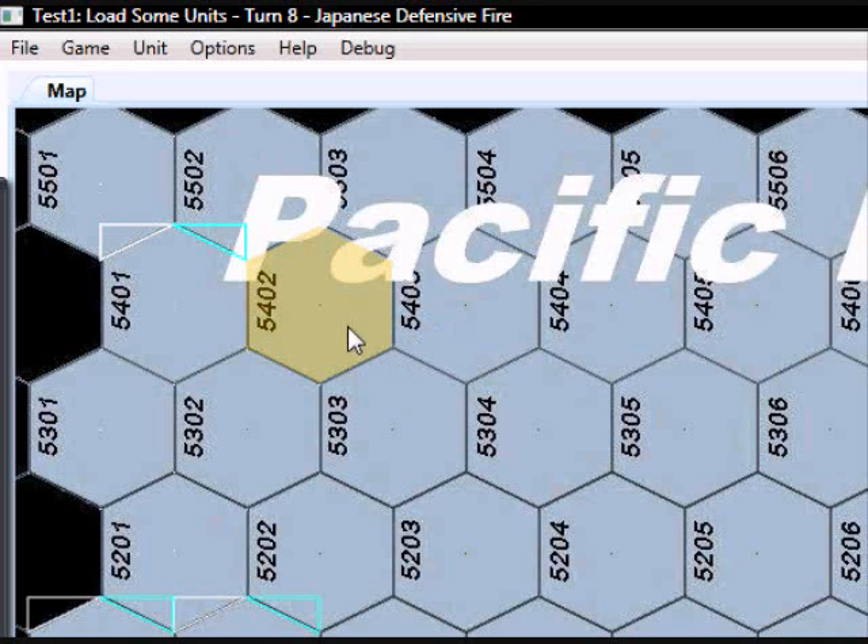Just some basic stuff in terms of a bit of the map. Clicking around, we see that we've got fairly decent registration and highlighting capability, so when we click on a hex, we know which hex we clicked on.